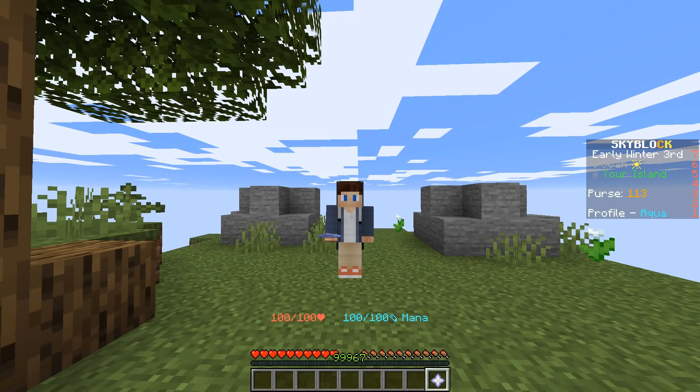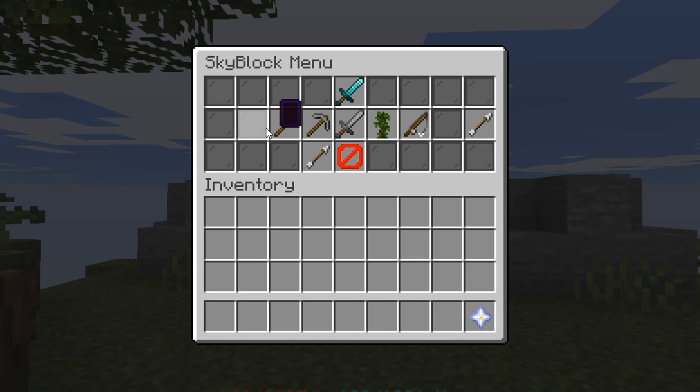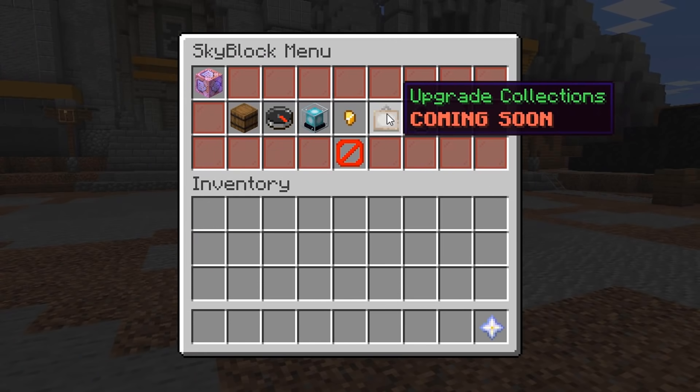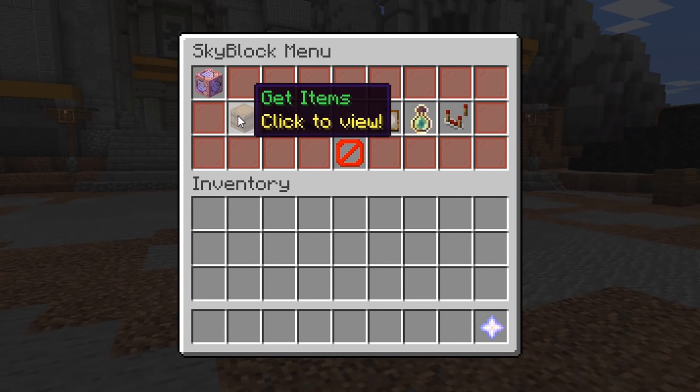An important note: skills are not in version 1. There's also a Cheats GUI where you can change settings, give yourself items, etc., which I'll talk about in just a second.